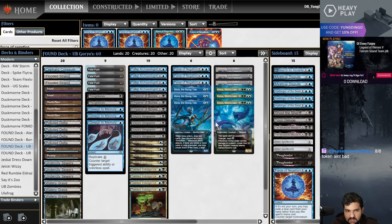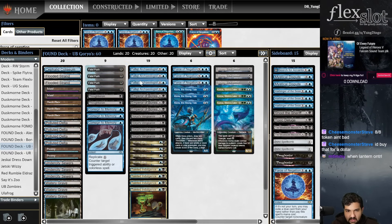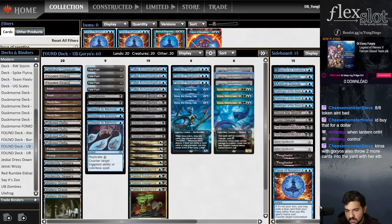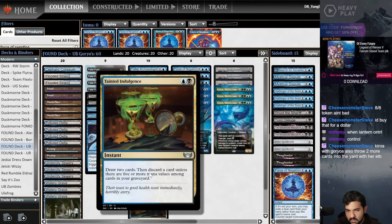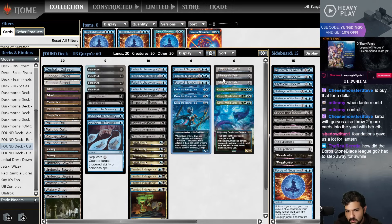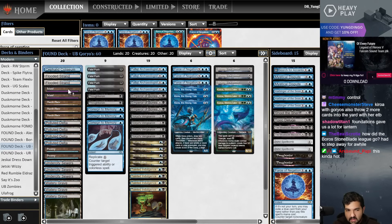For the one-drops we have four Fatal Pushes for removal, a couple Thoughtseizes for hand disruption. Three copies of Consign to Memory to stop the Goryo's trigger at end step. Four copies of Falaji to help mill stuff like Ulamog and Coma. Emperor of Bones with Ulamog comes in as a 17/17 with Annihilator 10. Four Psychic Frogs to discard Coma and Ulamog. Four Tainted Indulgences, three Goryo's Vengeances, three Kioras, and Ulamogs and Comas as our top end. Mana base includes Cephalid Coliseum, islands, swamps, Under-City Sewers, Watery Graves, and fetches.